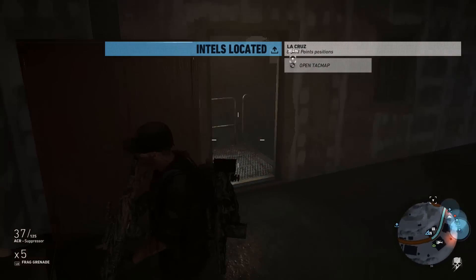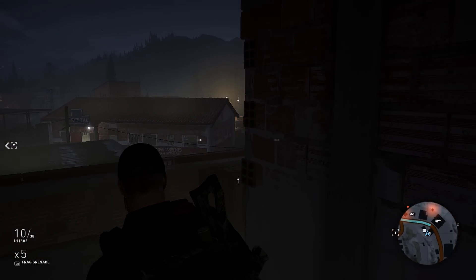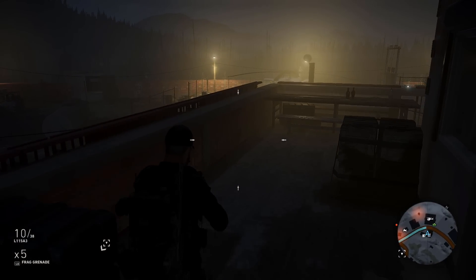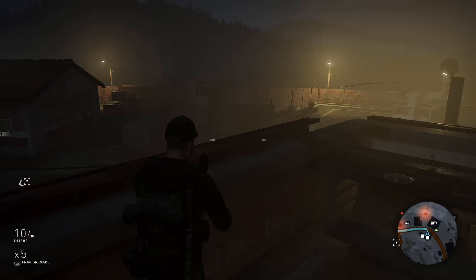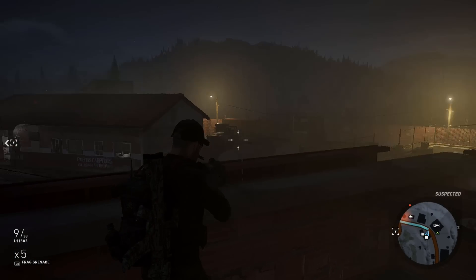With the L115A3, the range that thing has with the long barrel on it — if you're trying to shoot somebody 600 to 700 meters away it's not going to be that hard with the scope on it. And with the long barrel you're not going to have much bullet drop. You can also take the suppressor off because the enemy is not going to be able to hear the shot from that distance anyway.